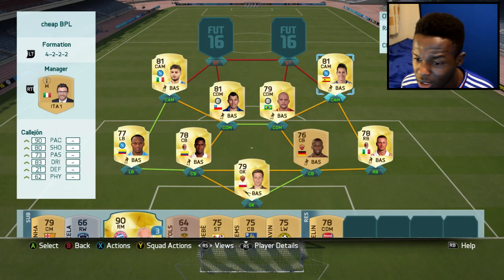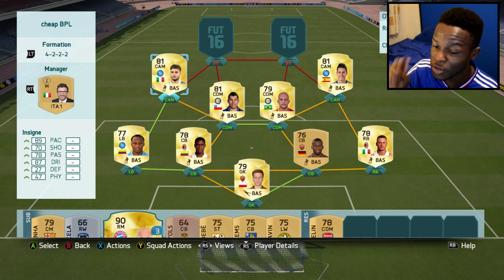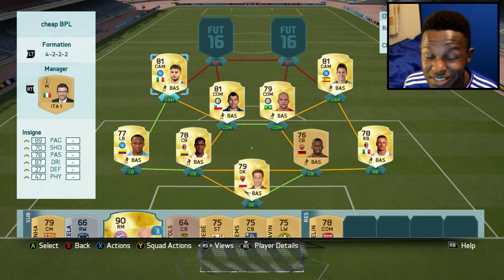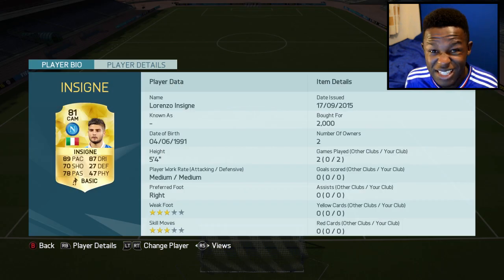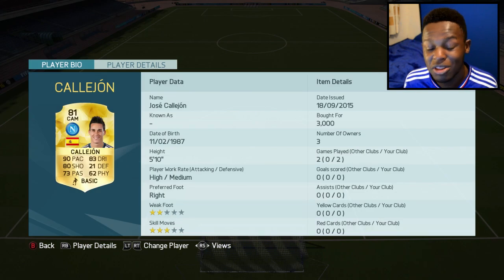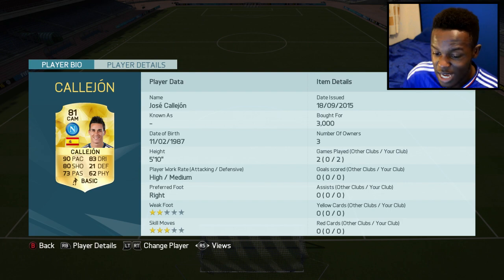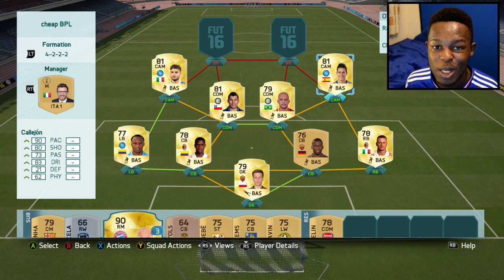Onto my CAMs we have Calhanoglu and Insigne — two pacey CAMs. Insigne has 89 pace as well as 87 dribbling so this guy can definitely go past people. He only cost me 2k coins which wasn't bad for a fast player. On the other side we have Calhanoglu who cost me 3k coins and he's OP — he's been OP for the past couple of FIFAs with 90 pace and 83 dribbling.